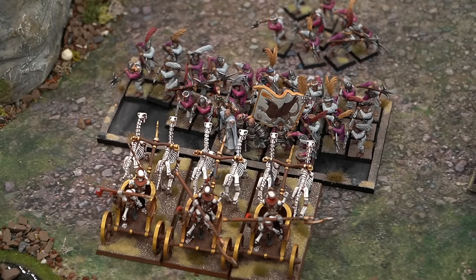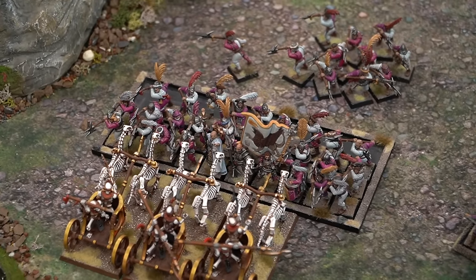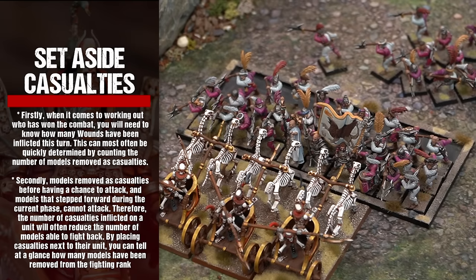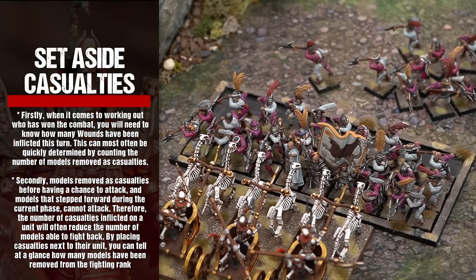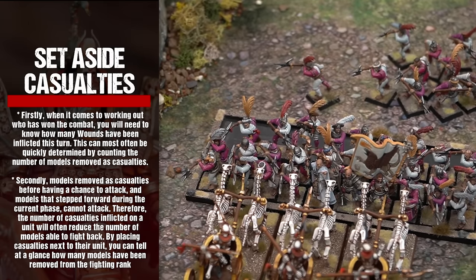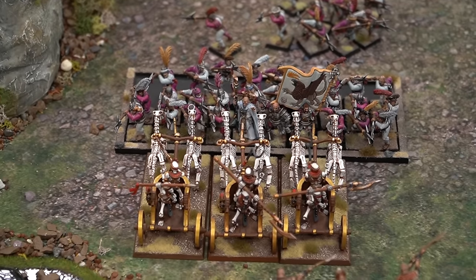It is a good idea not to immediately remove casualties from the battlefield during the combat phase, but to temporarily place them next to their unit. There are two reasons: firstly, when working out who has won combat, you will need to know how many wounds have been inflicted this turn, which can be determined by counting models removed as casualties. Secondly, models removed as casualties before having a chance to attack, and models that step forward during the current phase, cannot attack — so the number of casualties inflicted will often reduce the number of models able to fight back.